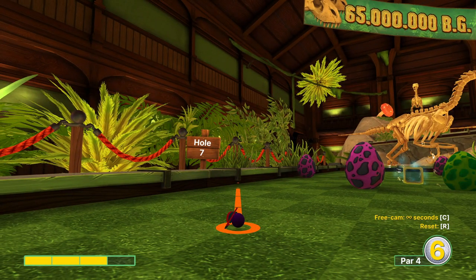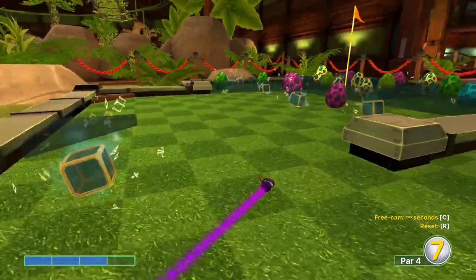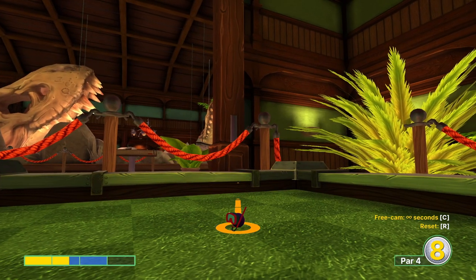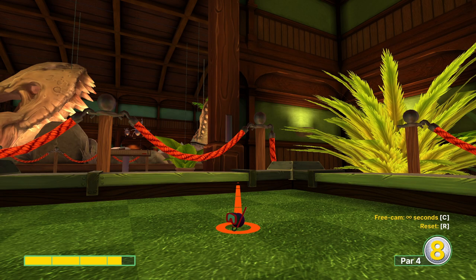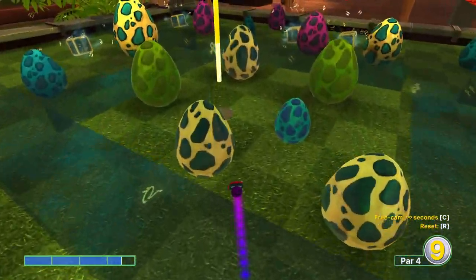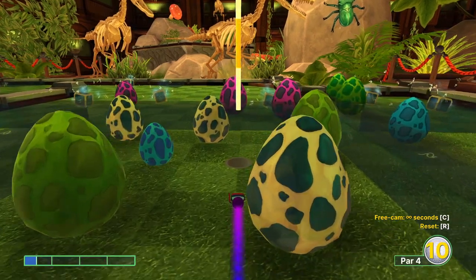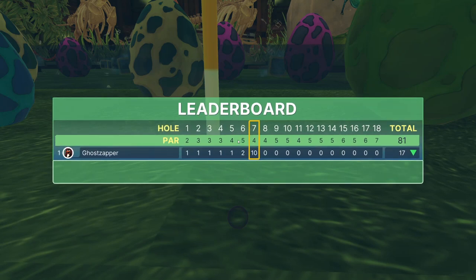Hole number seven. I got a hole in one by going three power off this corner at one time and I haven't been able to replicate it, so good luck if you want to go for it. But a very, very close and maybe lucky hole in one. You can turn around about one tile to the left, two tiles behind, three and a half power aiming right there. We just weave in between all of these eggs and you basically always end up with a shot — about 98% chance. That's hole number seven: an easy two with a very lucky one possible.